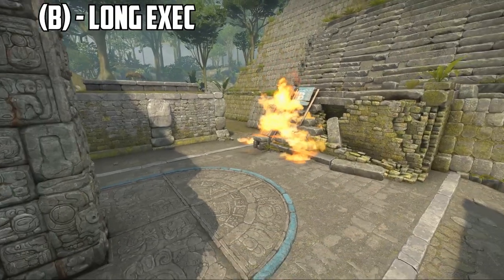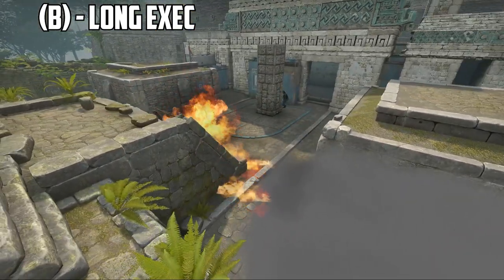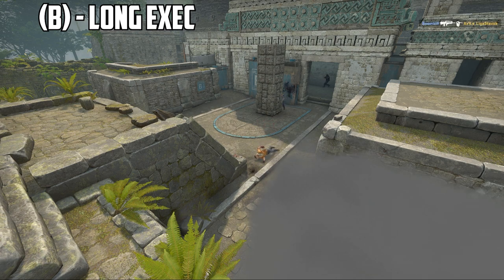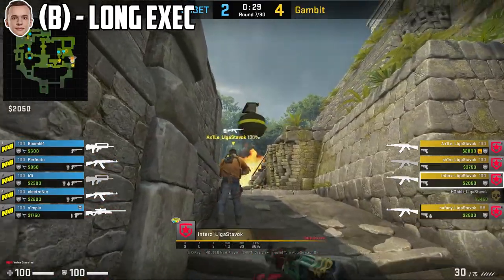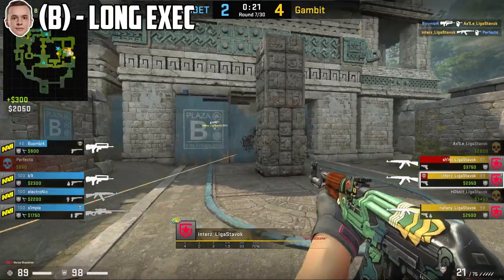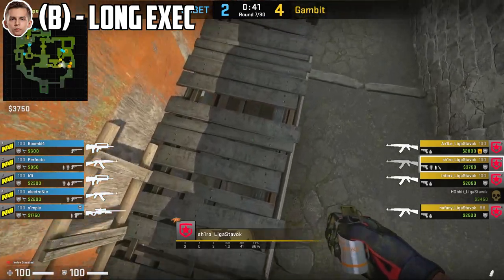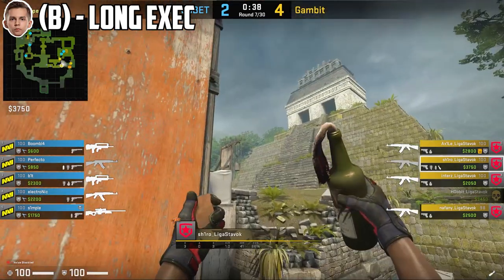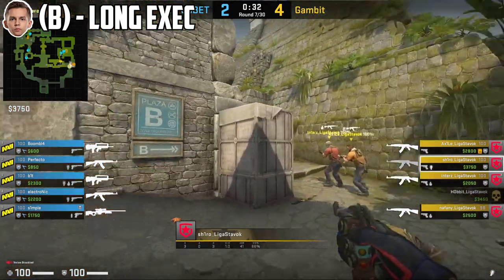For the long execute on B, Gambit smokes off long and mollies V1. Once done, they get a flash into the site and then push in. Intens nades into the smoke, then pushes into the site. Axel will die entering, however he gets both kills on B. Shiro does all the utility — he goes towards scaffolding, smokes off long and mollies V1, then comes towards ramp, flashes into the site, and pushes in with his teammates.